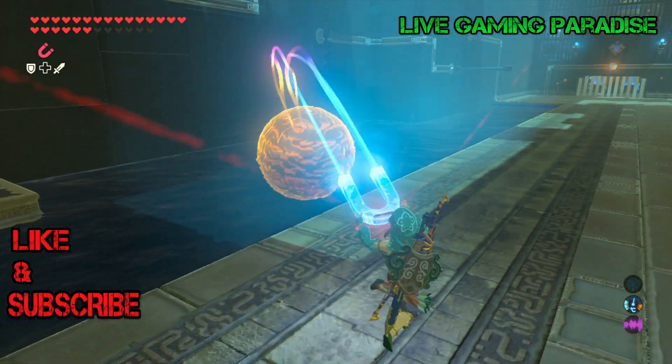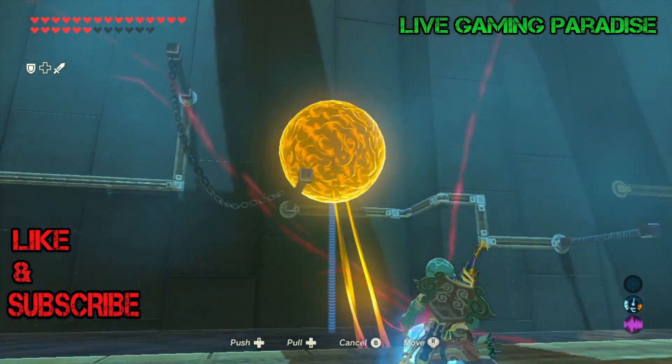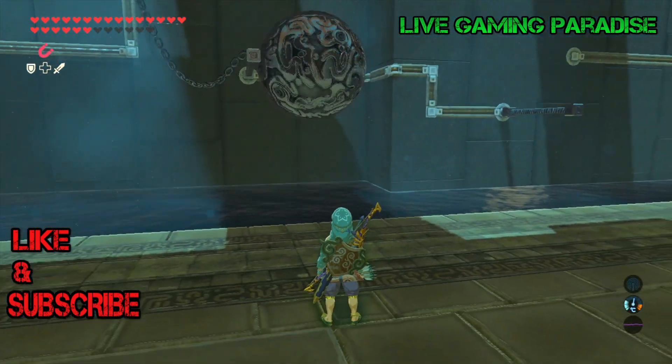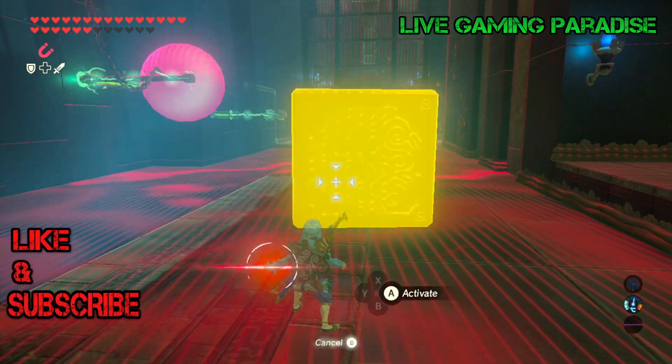Once the platform rises up to the top, just put the small cube there to make the connection. Then it's time for the ball — it's very easy, just go around the loop on top and that should make the connection as well.